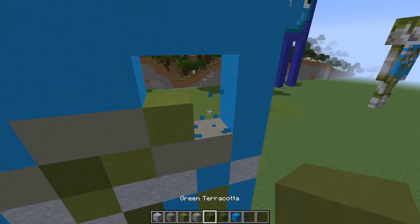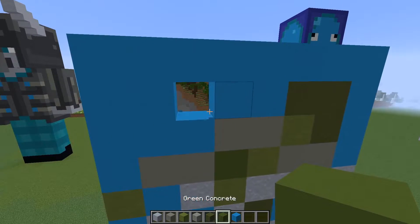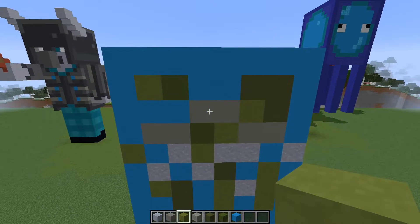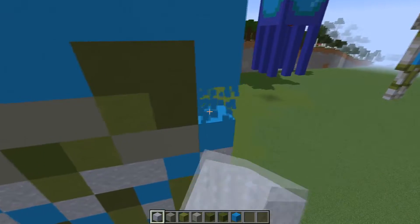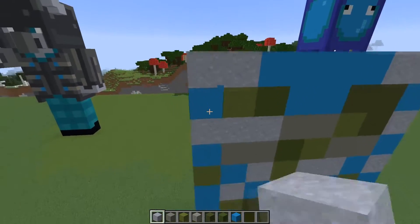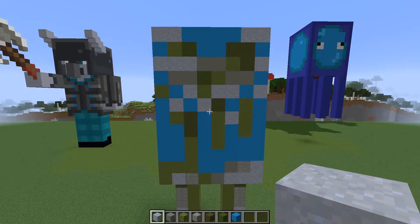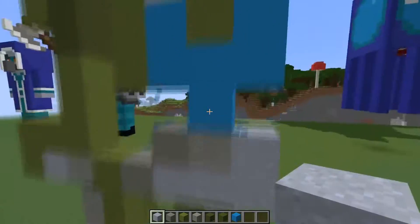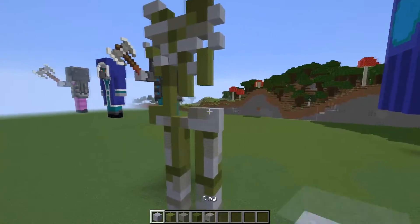Knock out this block — lime terracotta goes there, then a load of green terracotta wrapping around it. On the other side, green concrete and then lime terracotta next to it. Clay underneath — three there and then one on the right-hand side. Two clay just on the corner, and on the opposite corner do the exact same with the green. Now knock out all those blue blocks — the only reason I used them was because it's easier to teach with all these air gaps. Now you can see the final picture.